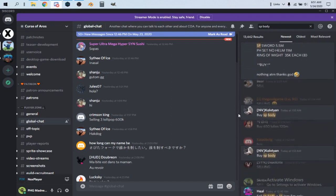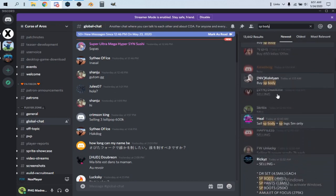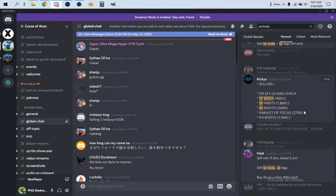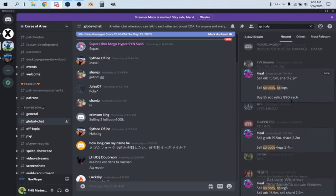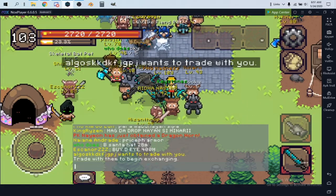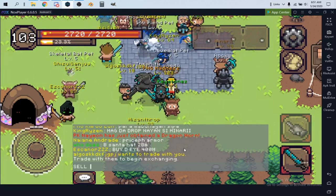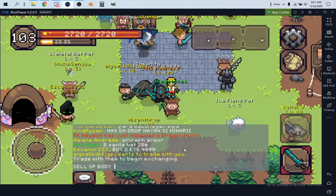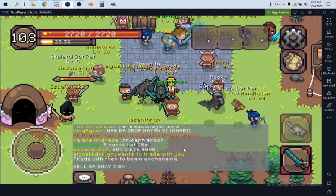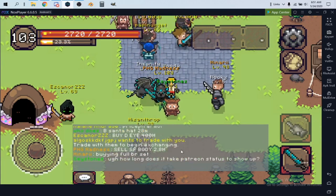This guy's selling his for 2.8 mil, which is closer to the three to four mil range we saw. Another is at 2.9 mil. So you go into the chat and post something like 'SELL SP body for 2.8 mil' — that's a fair price — and then you wait until somebody wants to trade with you.